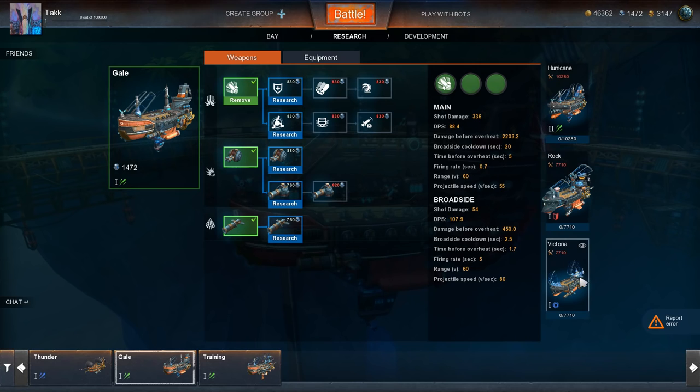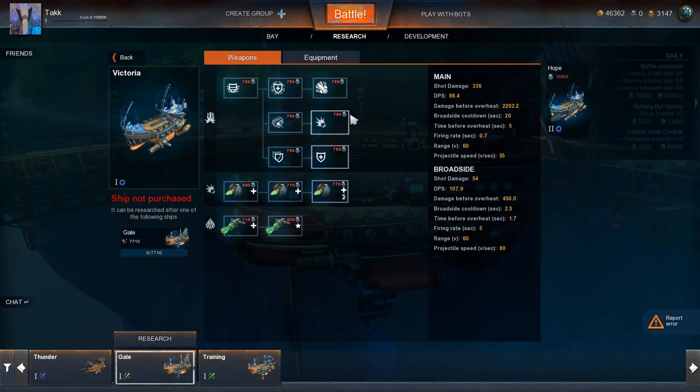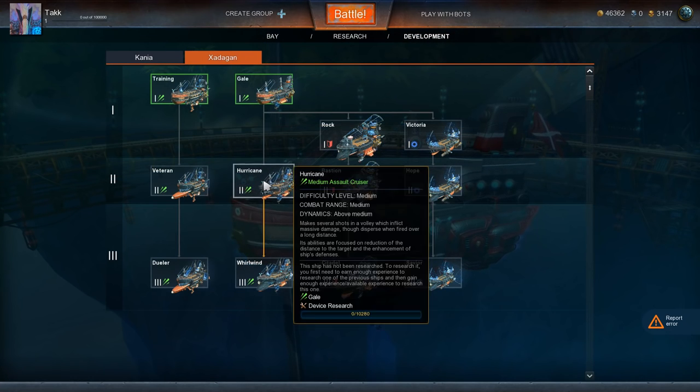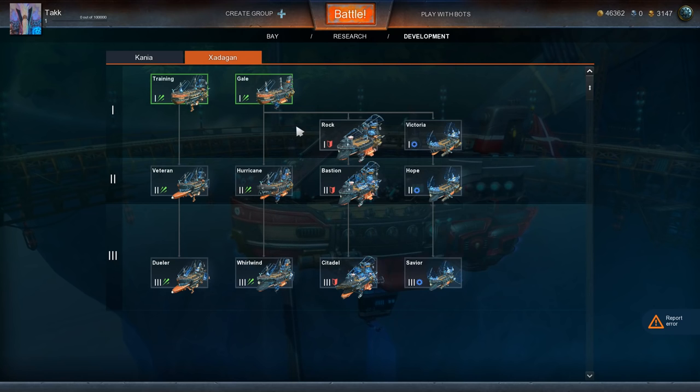We've got the Gale. In order to progress to the Victoria, we need 5,100 ship experience. To get to the Rock, the ship has not been researched yet — you first need to earn enough experience on previous ships and then gain enough available experience to research this one.